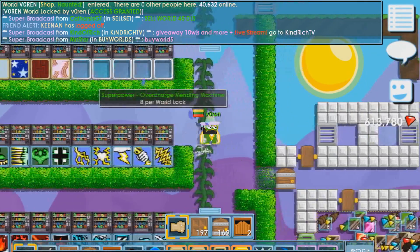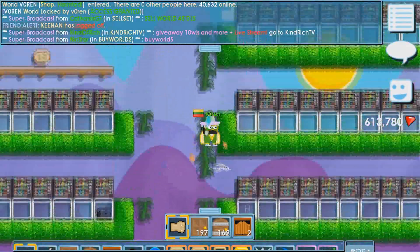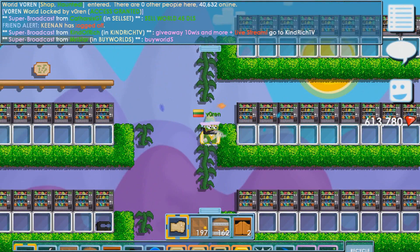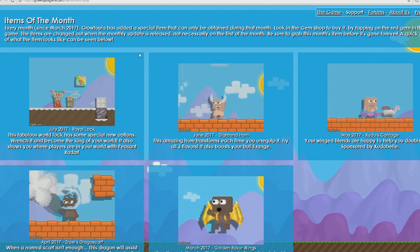Hey guys, I have some crazy news for you — the item of the month for July is announced and it's a Rainbow Lock! Let me explain a little more about it.